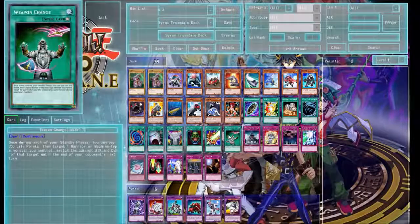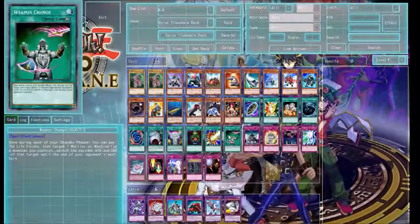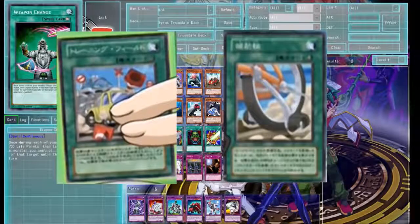There are two more spells that haven't been released but were in his deck, and I'll be showing them now. These are Training Field and Training Wheels. They were in his deck in the anime series but have not been brought out in real life.